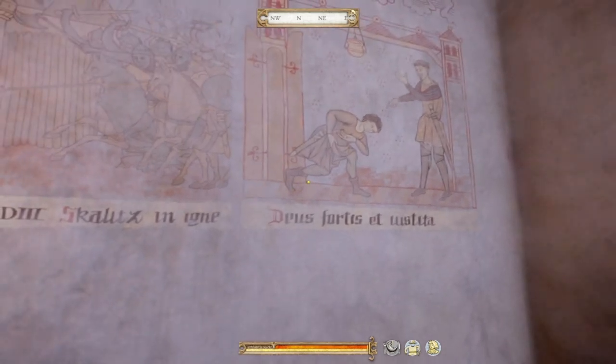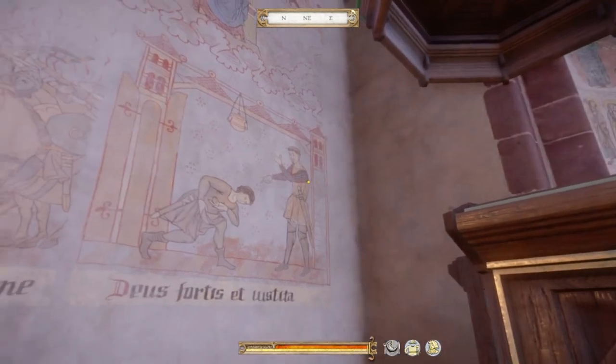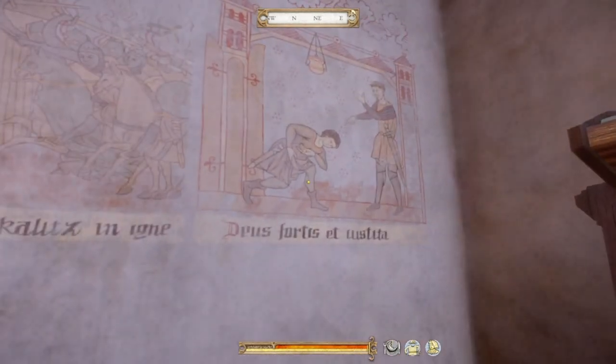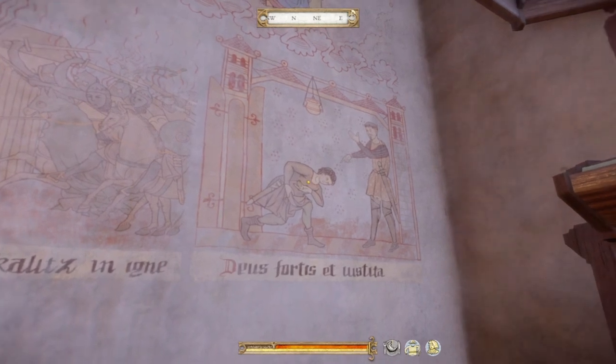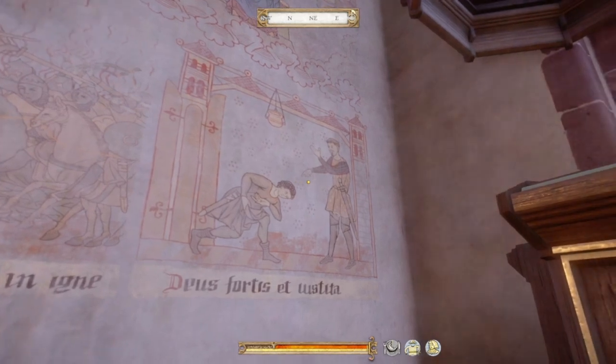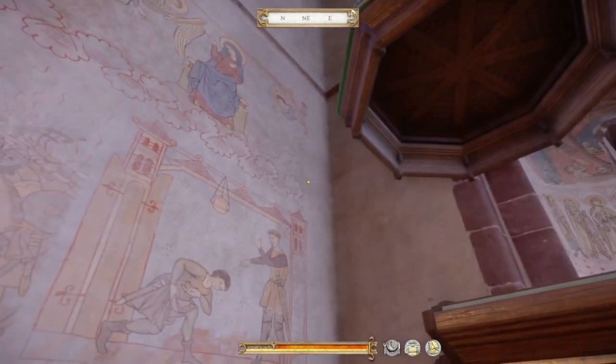Second chapter here — I don't know what that says. But that's definitely Sir Radzig; that's his armor and that looks like his face. And that appears to be him accepting Henry into his service. I guess that's the next chapter in the story. My guess would be this is supposed to be in Rattay.